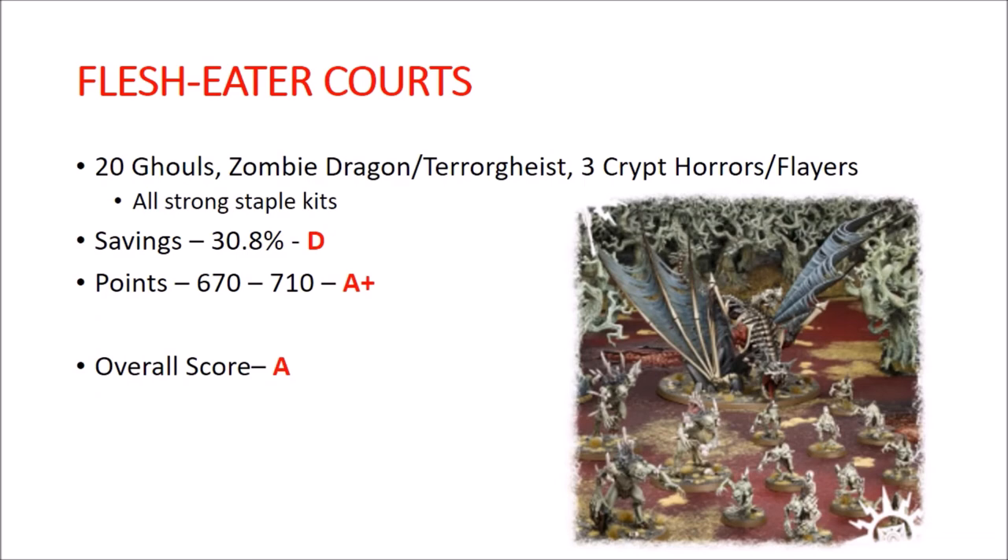Flesh Eater Courts. You get 20 Crypt Ghouls, a Zombie Dragon/Terrorgheist kit, and 3 Crypt Flayers or Crypt Horrors — some of which can alternatively be built into hero models. All of those kits are really strong staples for the army. This may be a kit you buy multiple of if you're building a competitive Flesh Eater Courts army. Savings are only about 30%, so that's a D — really disappointing. But your points are 670 to 710 depending on builds, which is the best overall points value. Despite the low savings, I gave this box an A, because everything in it is a staple and you're probably going to buy multiples.